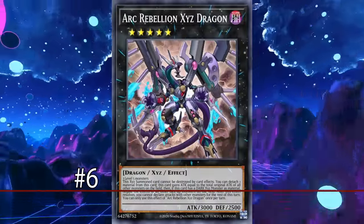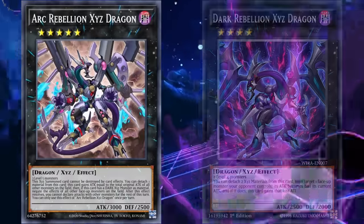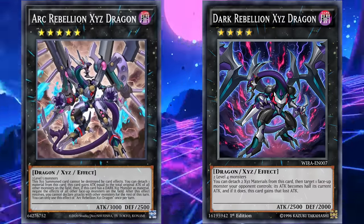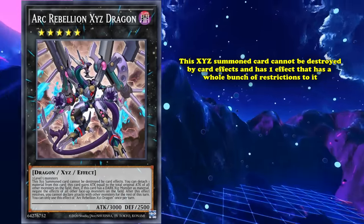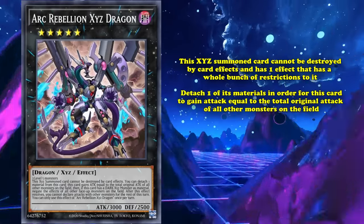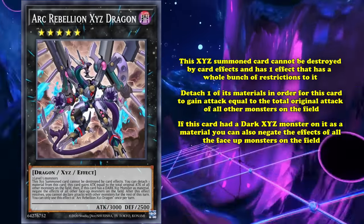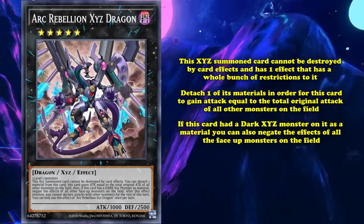At number 6, we have Arc Rebellion XYZ Dragon. This is one of the evolved versions of Dark Rebellion XYZ Dragon from earlier on this list, and is definitely meant to be a ranked-up version of it, as it's a rank 5 Xyz Dragon that requires 3 level 5 monsters as materials to be brought out naturally. And it has the effect where this Xyz Summoned card cannot be destroyed by card effects, and it basically just has one effect: you can detach one of its materials in order for this card to gain attack equal to the total original attack of all other monsters on the field. Then, if this card has a Dark Xyz monster on it as a material, you also get to negate the effects of all face-up monsters on the field that it affected, with both of these effects being permanent.